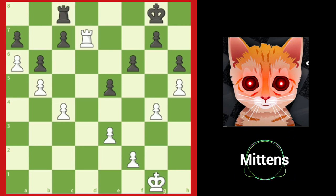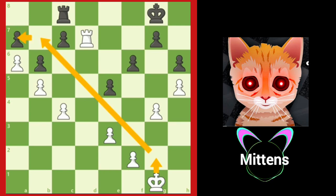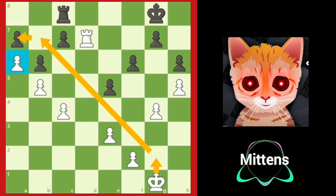Notice white's rook also has pressure on g7, so black's king cannot help the rook on the queenside without losing the kingside pawns. Black is helpless, and white has the very simple plan of bringing the king to b7, capturing the a7 pawn, and then promoting the a6 pawn into a queen.